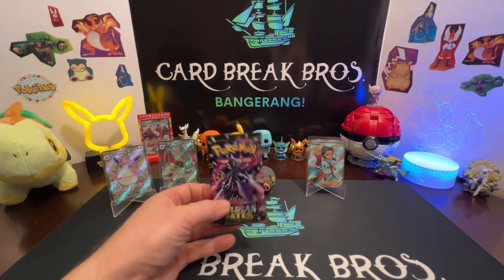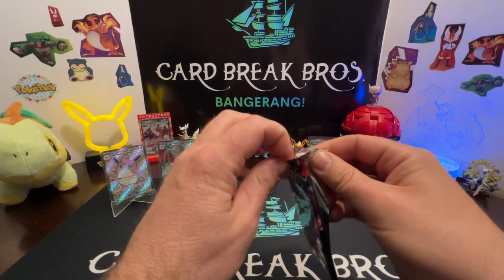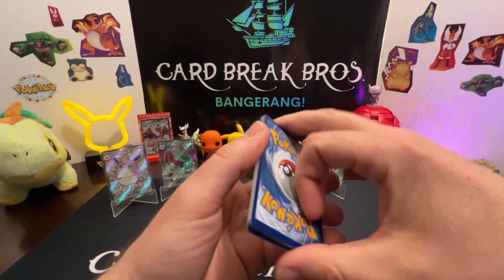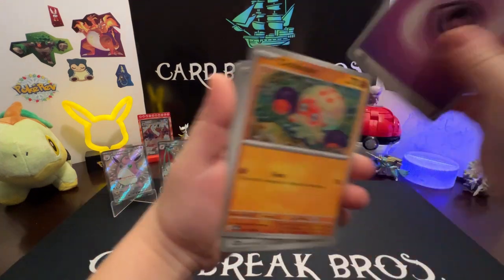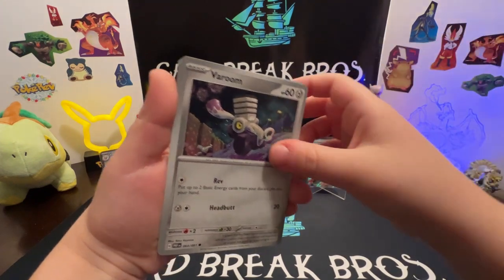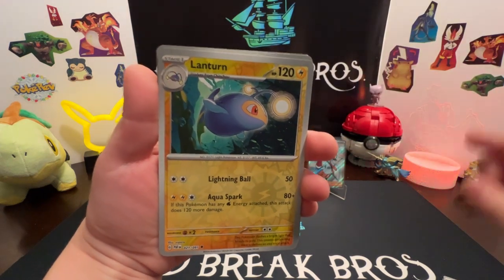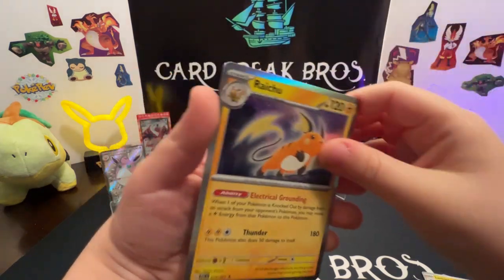My son's going to crack into the last pack of Paldean Fates — hopefully he can pull that Charizard. He's pulled us several Charizards before, right buddy? You're supposed to say yep! All right, one to the front — let's see if you can pull your magic. Platypus, Vroom, Manky, Magmar, Coralia, Gengar, Nest Ball, Lanturn reverse, Flittle reverse — and a Raichu holo!